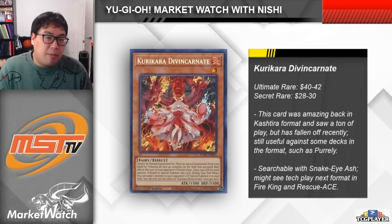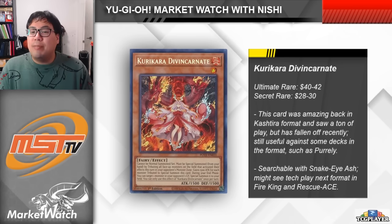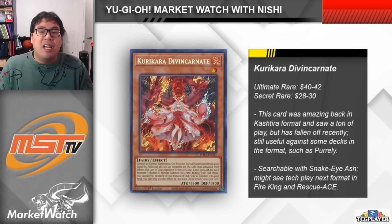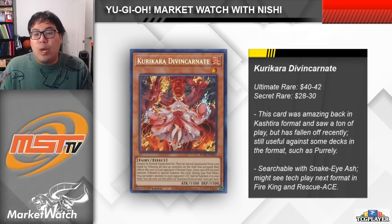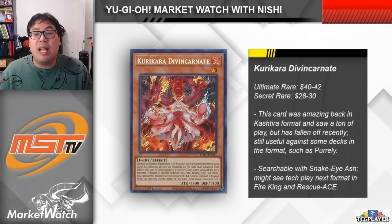Kurikara's price is down a lot from its peak. We did get an Ultimate Rare upgrade for it in an OTS tournament pack — the ultis look absolutely amazing and they're right around $40 each, which isn't too bad especially since the card just isn't being used much at the moment. The other printing is the Secret Rare, which is still around $30, not too bad given the price history of the card and its limited availability. If you don't already own a copy, I think picking up one copy is actually pretty safe, given that it is just a tech card — one to search out is all you need. I would actually recommend spending $10 more and picking up the ulti, which looks a lot nicer than the Secret. Keep in mind that when this card does eventually get reprinted, the ultis are more likely to retain their value as the highest rarity printing, whereas the Secrets are much more likely to fall faster.